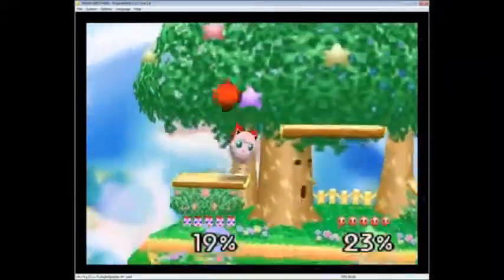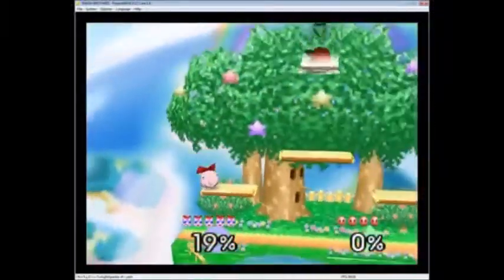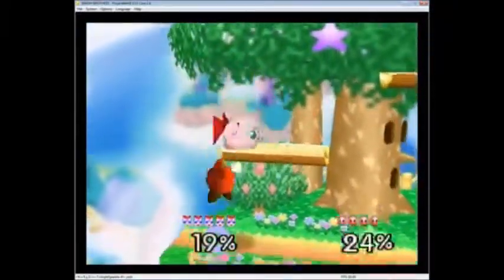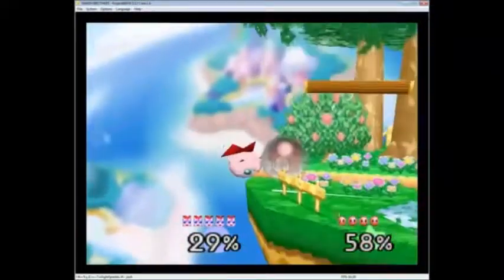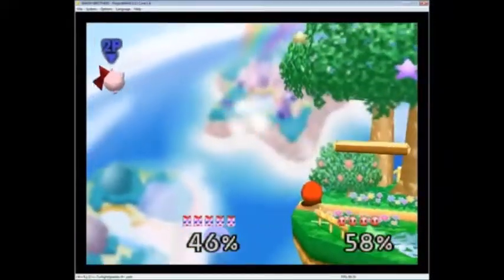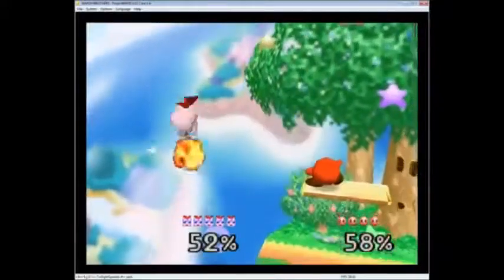Okay, we got two floaties here. Grab right into the u-air, down air, u-tilt rest. 68% rest. Nice double drill. Misses the rest. Almost got punished with a sucky move. I don't even know what to call these moves — I've never casted with Kirby doing such things.